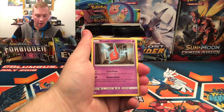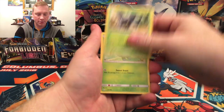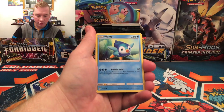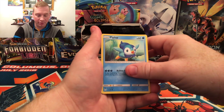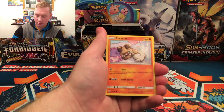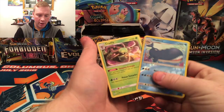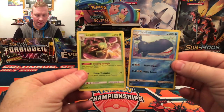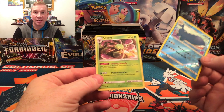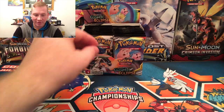Got the Rotom, Type Null — very cool — Heracross, Oddish, Rufflet. Piplup was definitely a main feature in these pre-release events. Alolan Vulpix, Rockruff. Reverse Holo is a Wailord. And another non-holographic rare, but this one is Cradilly. Swing Strangle: your opponent's Pokemon that are affected by a special condition cannot retreat. And its attack ensures that it will have a special condition.